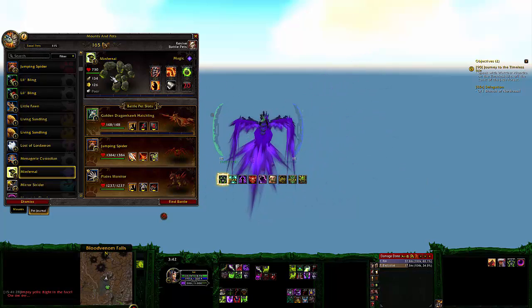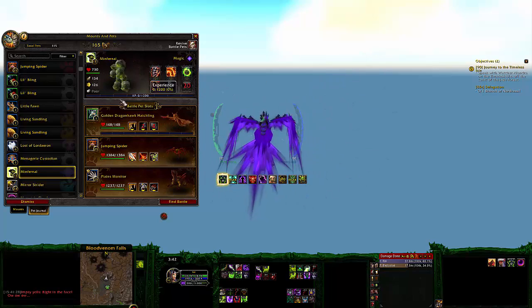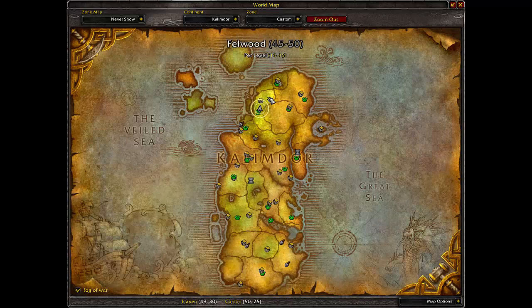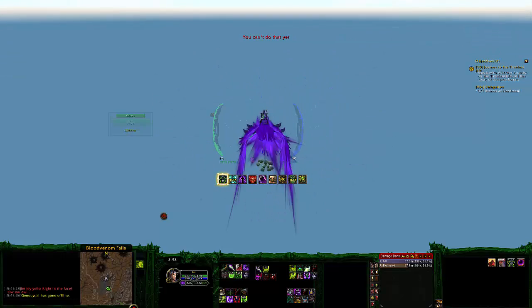Basically where you want to be at is this guy right here. He looks pretty cool. But basically where you want to be at is Wild Whisper Wind Grove in Felwood. That's where they actually spawn at.